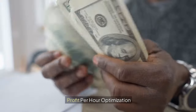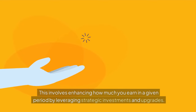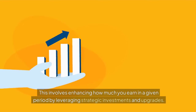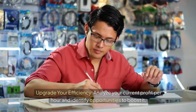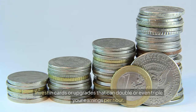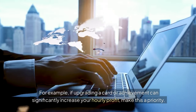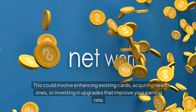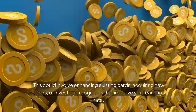Next, let's talk about optimizing your profit per hour. This involves enhancing how much you earn in a given period by leveraging strategic investments and upgrades. Upgrade your efficiency — analyze your current profit per hour and identify opportunities to boost it. Invest in cards or upgrades that can double or even triple your earnings per hour. For example, if upgrading a card or achievement can significantly increase your hourly profit, make this a priority. This could involve enhancing existing cards, acquiring new ones, or investing in upgrades that improve your earning rate.